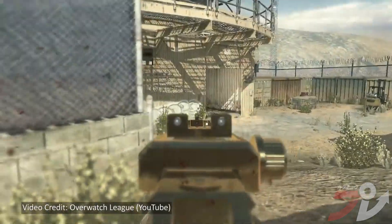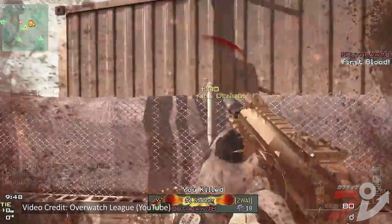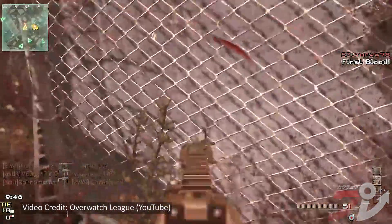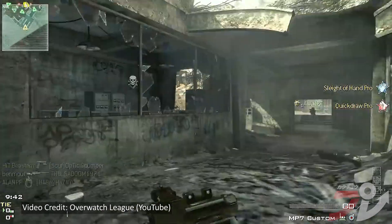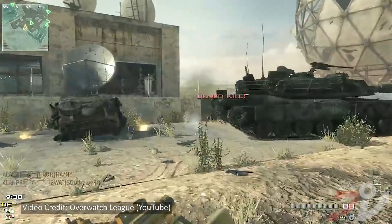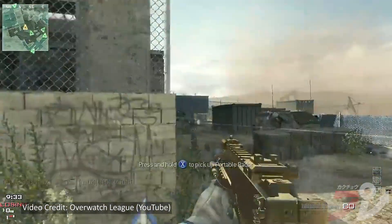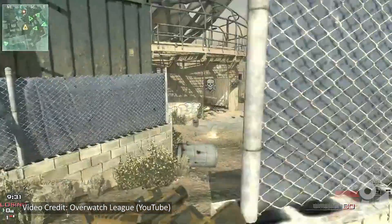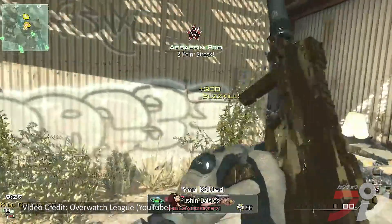Number 9, the MP7. The MP7 has been in a lot of Call of Duty games, but one of the most ridiculous versions of the gun was in Modern Warfare 3 back in 2011. Usually SMGs are good up close, but the MP7 was different. It was a jack-of-all-trades that could be used in any situation. It had no kickback and could shoot further than any other gun in the game. Its range could outdo some of the best assault rifles, and for that, it takes the number 9 spot.